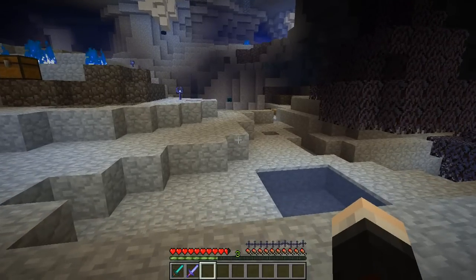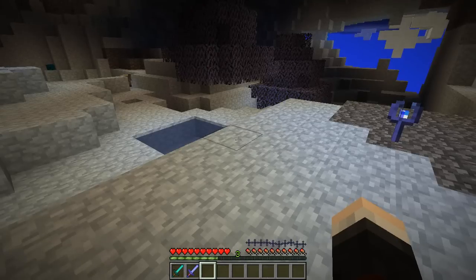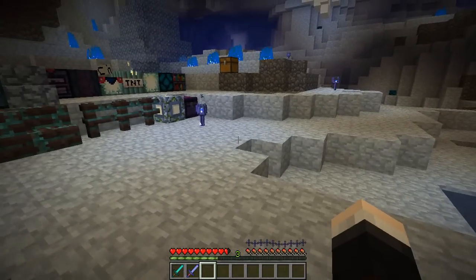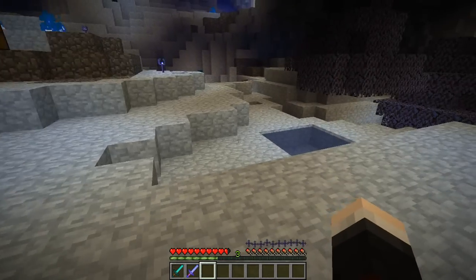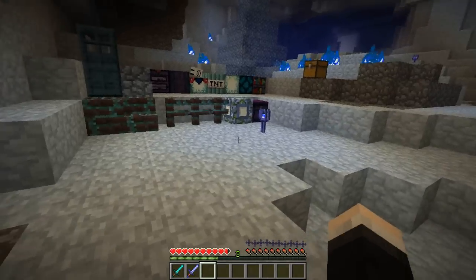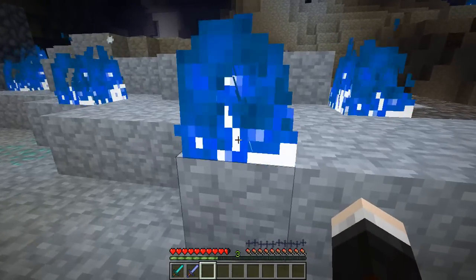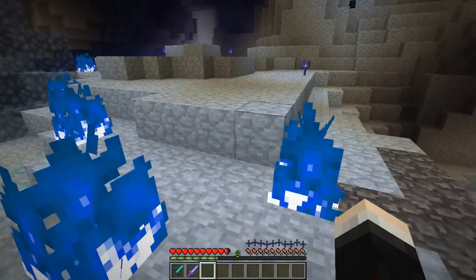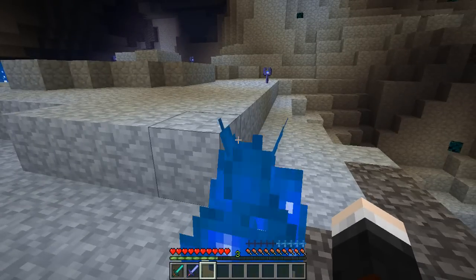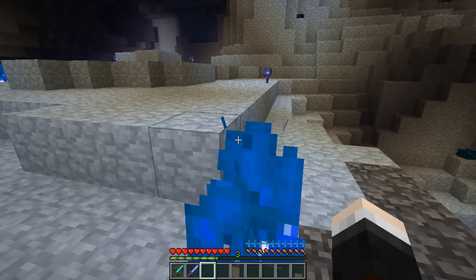Before I show you the dungeons, I need to show you one of the most important things in this mod — that bar above my hunger bar, which is called the hypothermia bar. As you can see it's empty at the moment, and it's actually hurting me; I'm losing health every now and then, kind of like drowning, because I'm really cold. I need to move over to these blue flames to fill it back up — stand near a flame and it will start to fill back up again and I won't get hurt anymore. That's a really cool feature that adds an extra bit of challenge to the dimension.